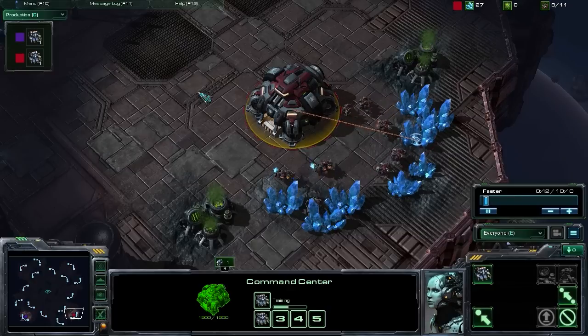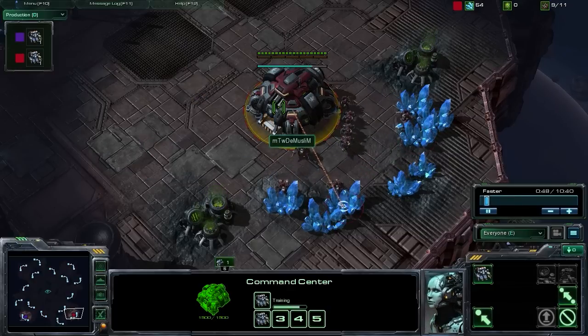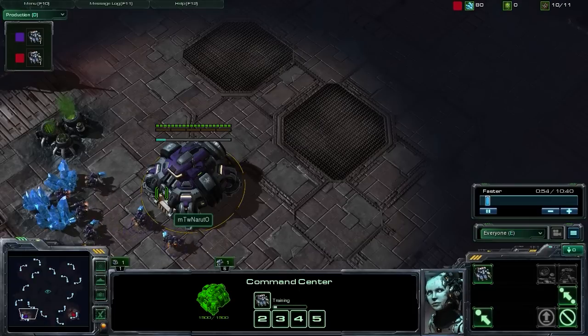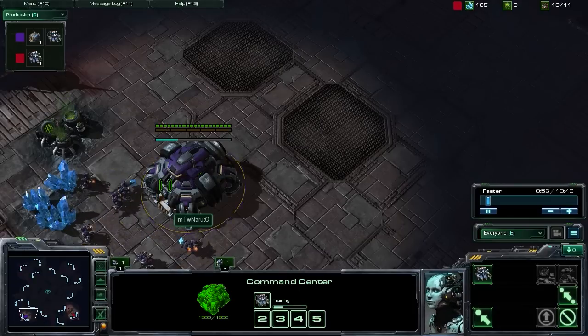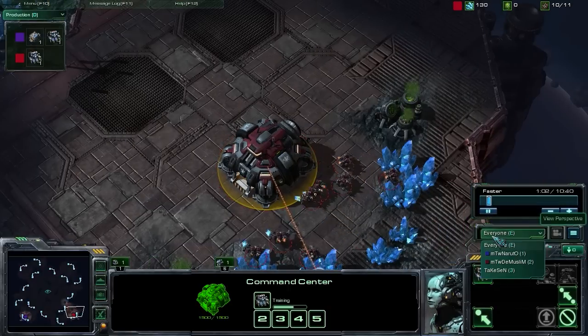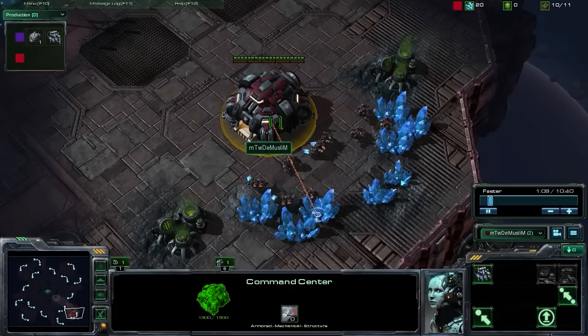So in this particular strategy replay, the Terran player we are going to be looking at is the Muslim. And our Terran opponent here is Naruto something - Purple Terran. So we're going to be going to the single player view, the single Terran player view, just looking at the Muslim.